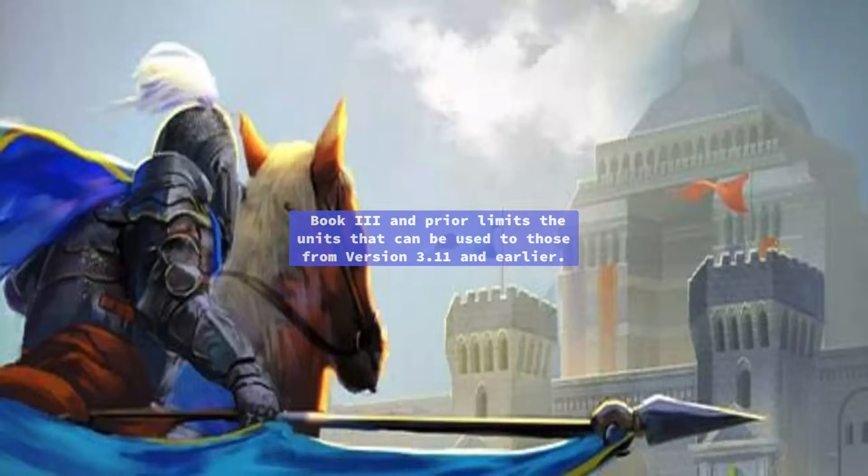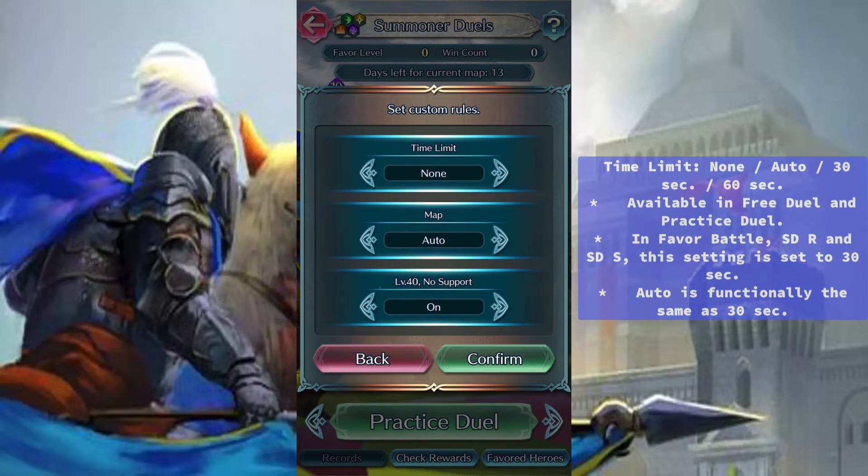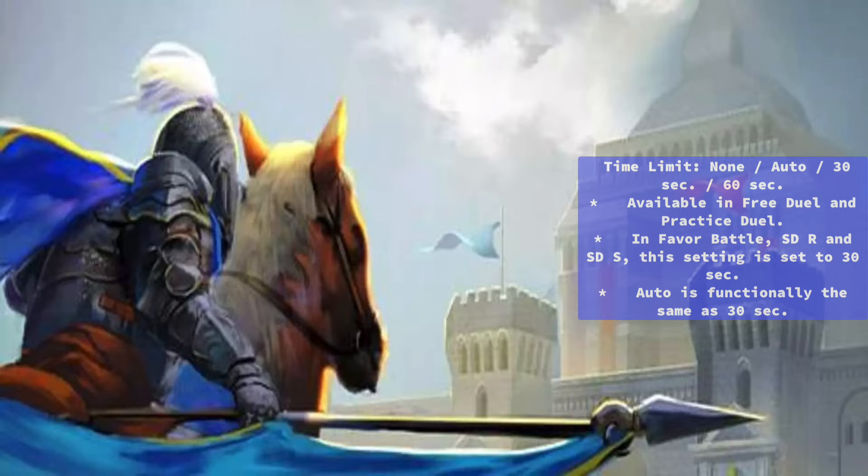Book 3 and prior limits the units that can be used to those from version 3.11 and earlier. Time limit options are: none, auto, 30 seconds, and 60 seconds. This setting is available in free duel and practice duel. In favor battle, SDR, and SDS, this setting is set to 30 seconds.